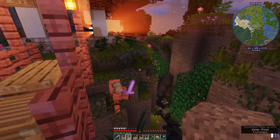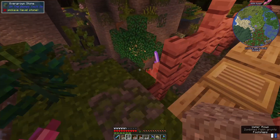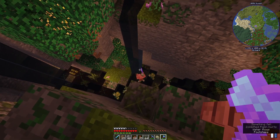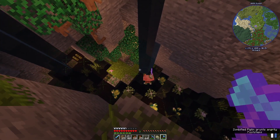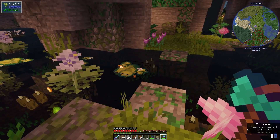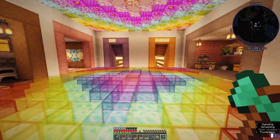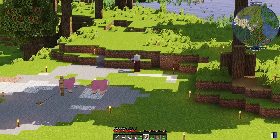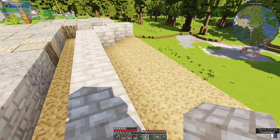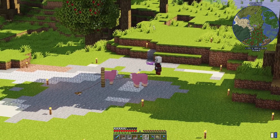Does anyone know a way how I can prevent my portal from spawning these zombie pigmen? Because that is really annoying and I hate that sound. Stop it! I'm just gonna ignore those guys and hope they go away - usually they do eventually. But you leave my sheep alone. Leave them alone.